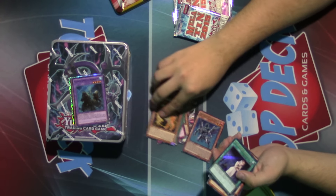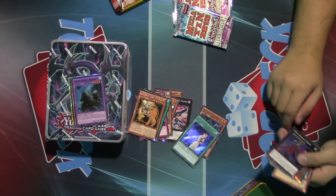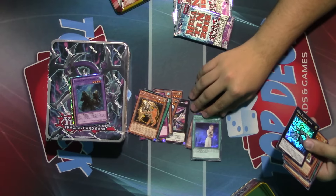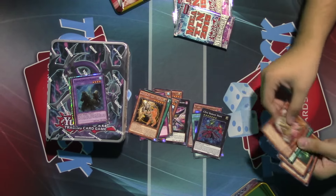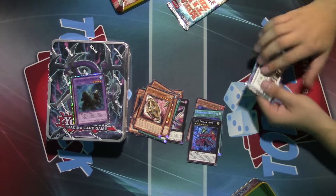A Caduceus, got a Harmadick, a Forbidden Scripture, and a Berry and Hope, and then just some more foils in this one. So you get a Super, a Secret, and an Ultra in each pack, along with the Rares.